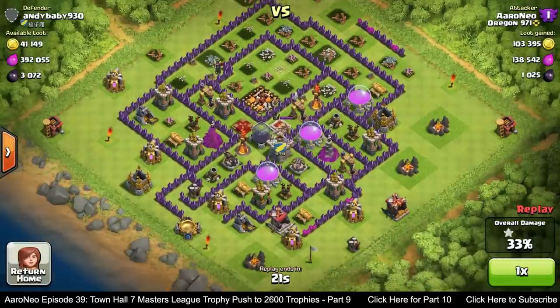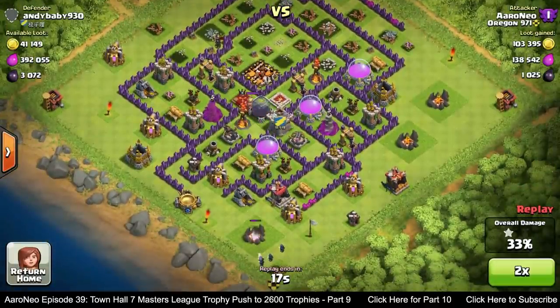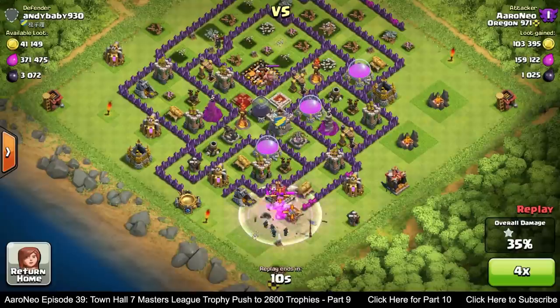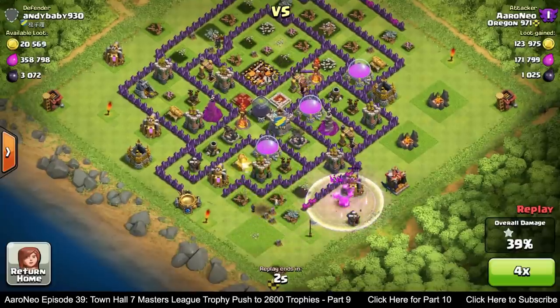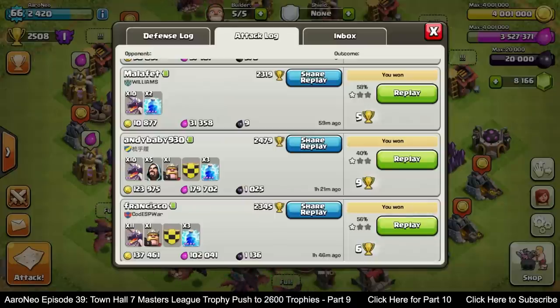I wanted to try for two stars, so I deployed my Clan Castle and Barb King below to see if I could take out enough buildings — but it just wasn't going to happen. So I have to settle for one star and 40%, but it was a little different sort of attack compared to what I've been doing.